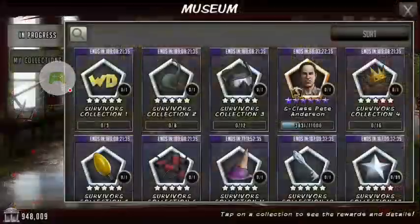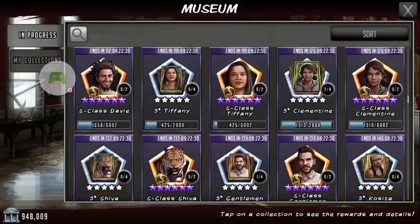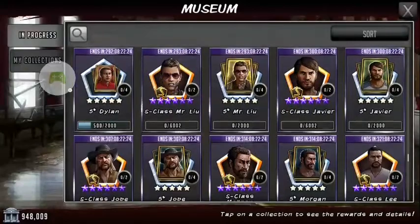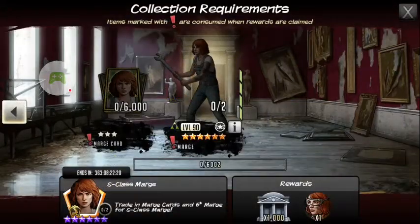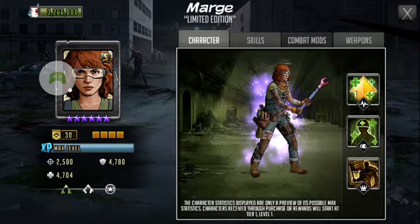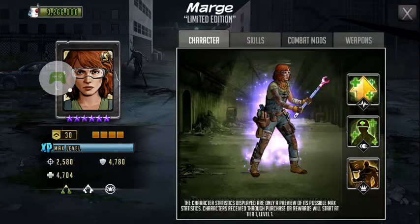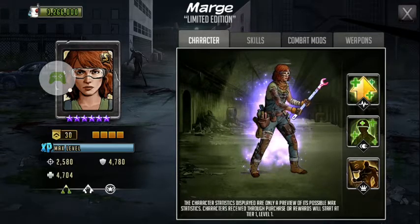Okay, so let's go ahead and get started. Let's go to Marge. I'll talk about everything she does and get my thoughts on her. Okay, Marge — her trait is strong, her attack is 2,580, her defense is 4,780, and her HP is 4,704.